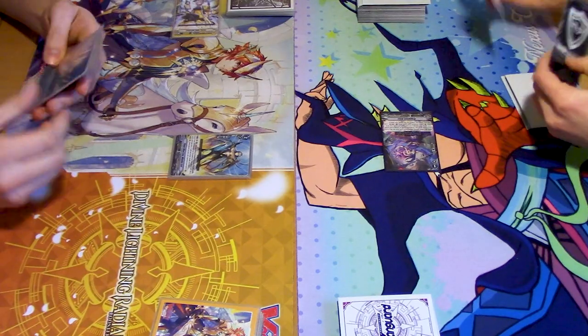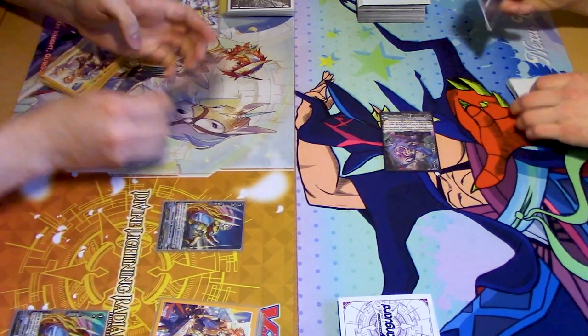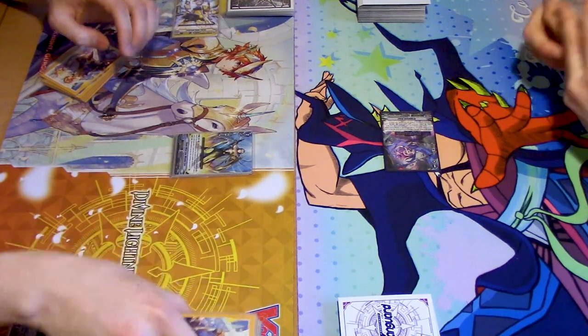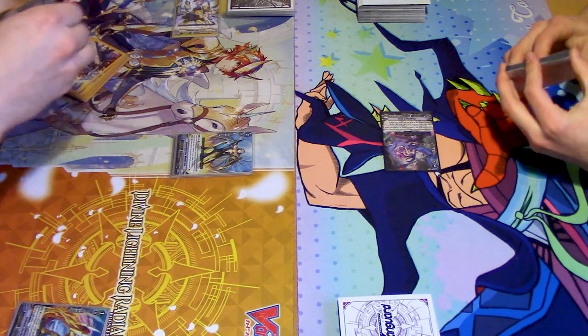And the double-sleeve is filthy. I'm going to ride Wonder Ezzel. Call Howl — Howl's Moving Castle? Yes. Soul Blast 1, retire Howl, and from the deck, this is how I'm going to turbo out my Excel markers.